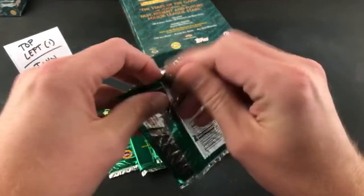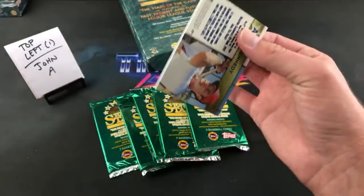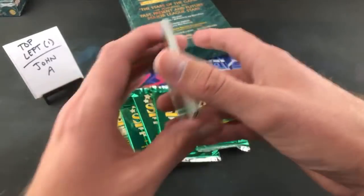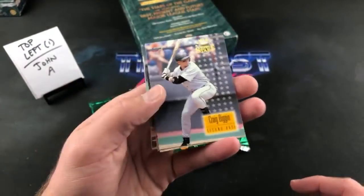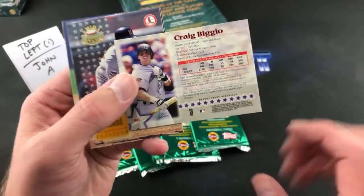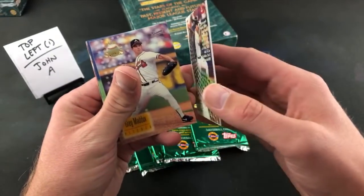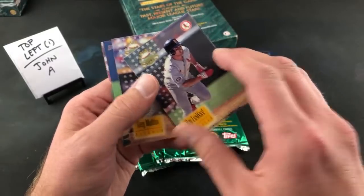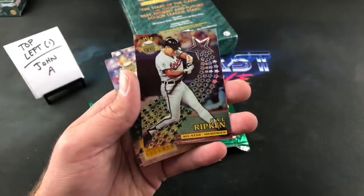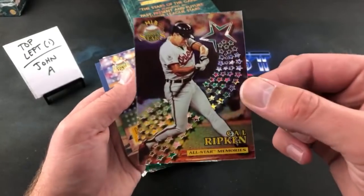Nice looking green packs here. Hopefully no sticky business — Corey didn't have any real problems with cards sticking together. First glance, we got Hall of Famer Craig Biggio — very nice design on these ones, very cool cards. I feel like these are ones a lot of people just didn't really have back then. We have an insert card in the very first pack. There's Ray Lankford, and it might be a Cal Ripken Jr. — check that out. In the very first pack. All-Star Memories. That is pretty freaking awesome, a very beautiful insert card.